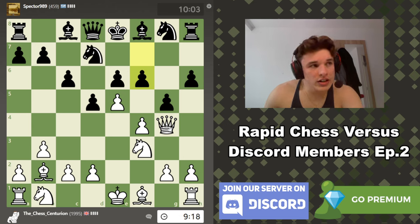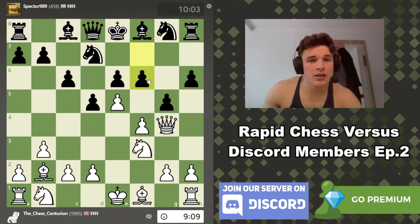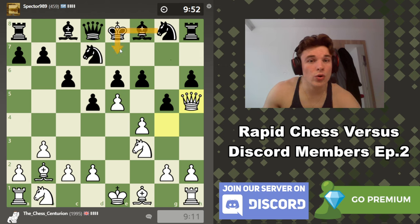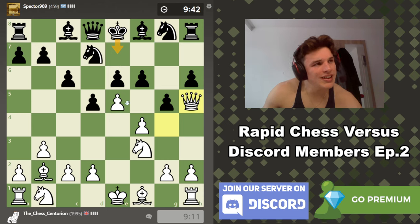He goes f6, really trying to break apart my structure — this wedge in the center — which I totally understand. However, f7 and g5 have weakened this diagonal, so I should just be able to give a check here on h5. f7 means he can't block this check. He has no knight on f6 guarding the h5 square, and g6 is undefended anyway. He's got to play king e7, and now we need to calculate because the king is really running out of squares.